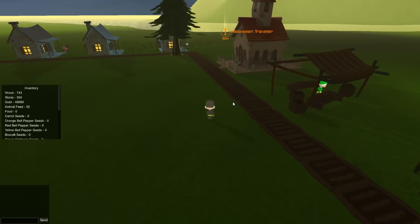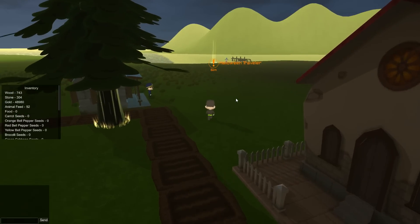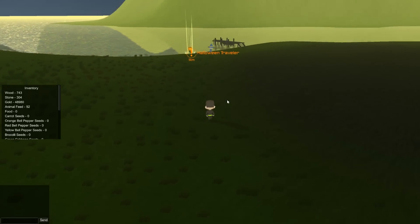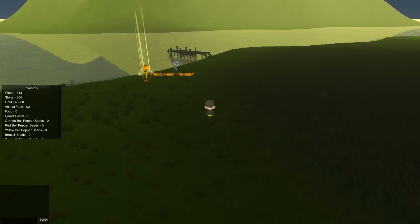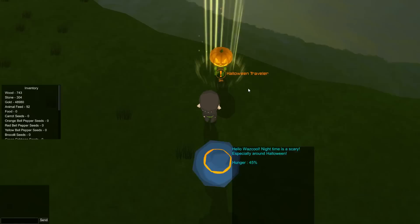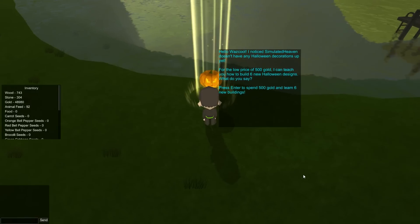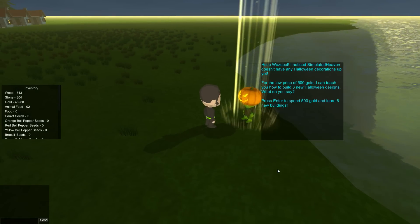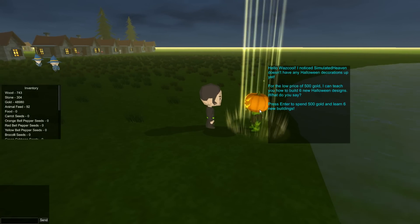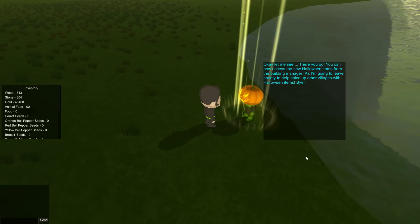I already have the church. Oh, there's a Halloween traveler! I did hear there was an update about Halloween but when I logged in on Halloween I didn't see anything. But look, a Halloween traveler is here! He says: 'Hello, I noticed Simulated Heaven doesn't have any Halloween decorations up yet. For the low price of 500 gold I can teach you how to build 6 new Halloween designs.' Press enter to spend 500 gold — yay!